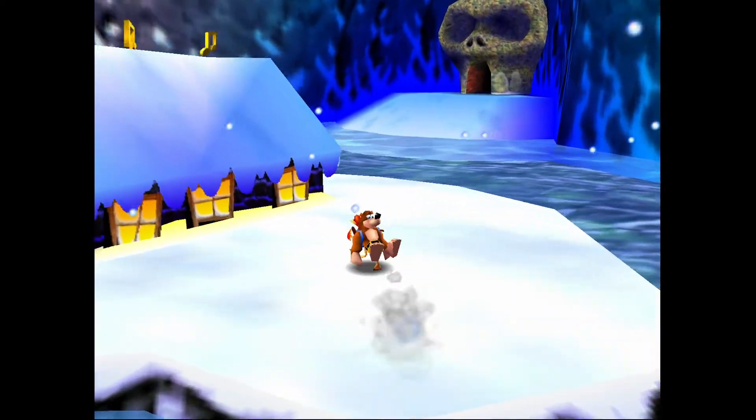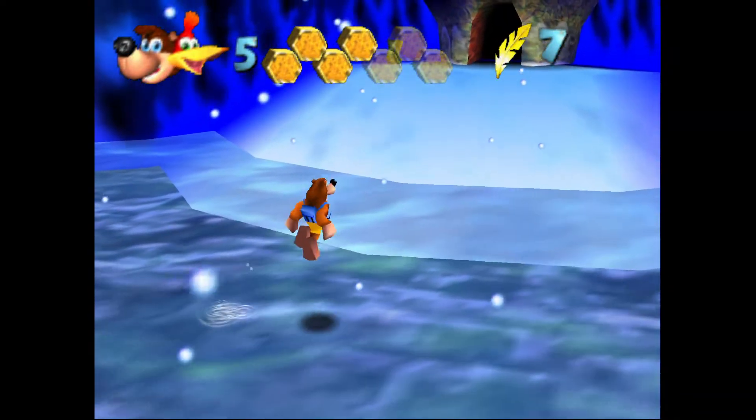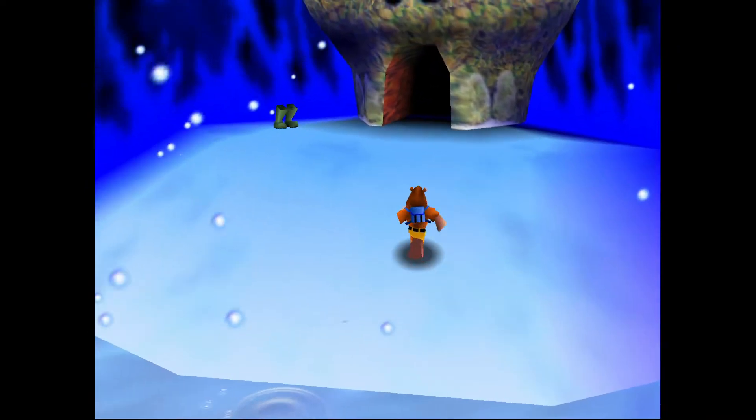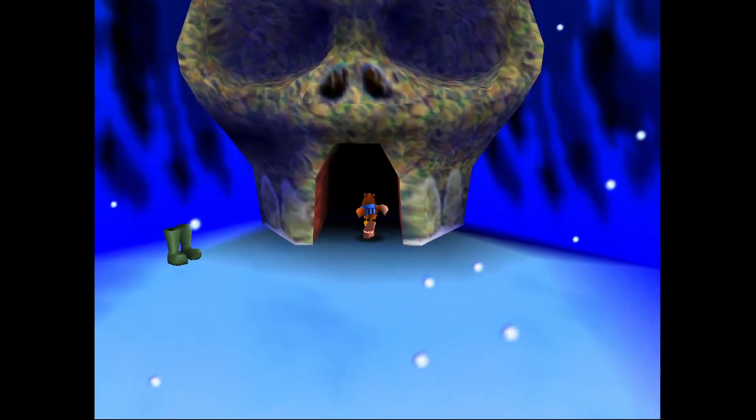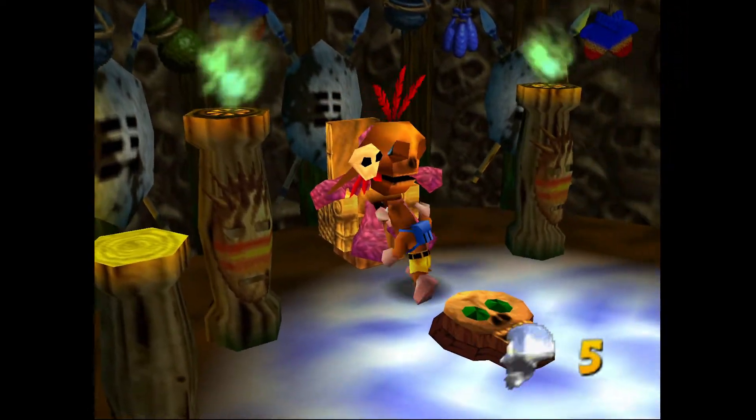The other one is actually going to require the walrus form. This is the first instance in our extra honeycomb piece guide where we've actually needed an animal form. The only other one that was kind of close was Mumbo's Mountain, but you can kind of cheat that one — it wasn't strictly necessary.